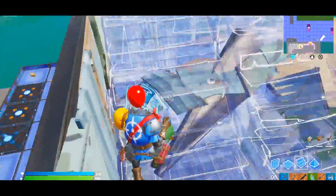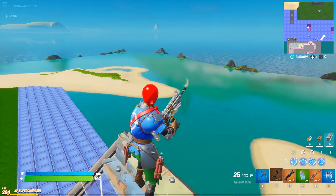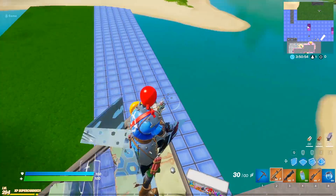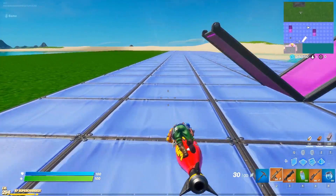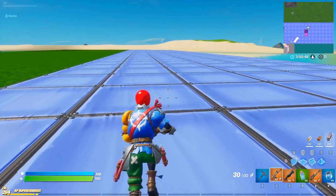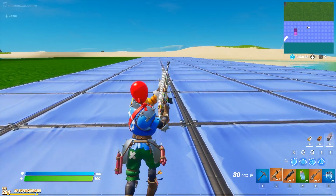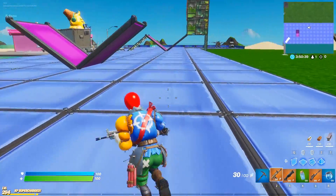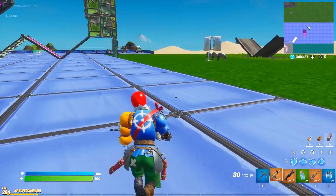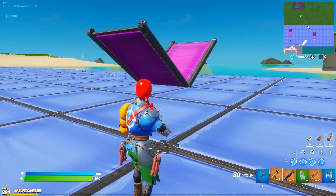The skin just feels clunky — I don't know how to explain it. It just feels a little clunky; I wish I knew why. This feels like I'm running slow — maybe it's all the moving parts on the legs, like the skin feels heavy to run with. I know I'm just pressing W and nothing changes in real life, but he just feels slow.